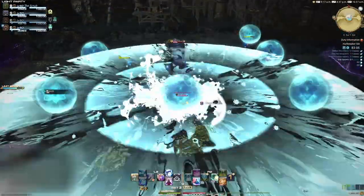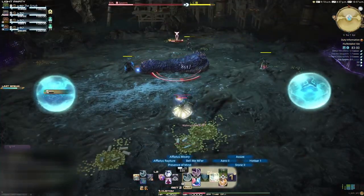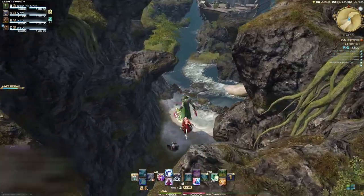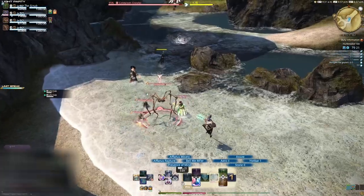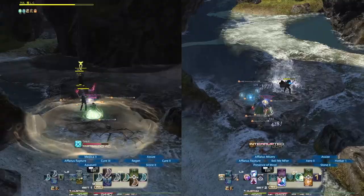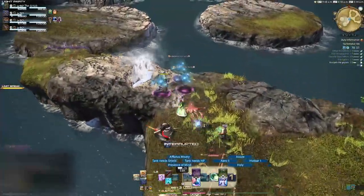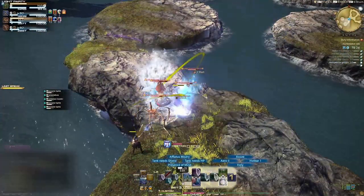When the Watery Grave debuff expires, the orbs will pop, dealing small AOE damage to anyone not in an orb and freeing the player. From here, the worm will repeat mechanics until it's defeated. Jump down the cliff to continue the dungeon. Pull the first group of mobs. As you approach the splashing water, water sprites will spawn and your path will be blocked until you kill everything. The path splits in two — it doesn't matter which you take, but the left is shorter and has fewer mobs. Pull the mobs until you reach the next water blockade, kill everything, and it's final boss time.